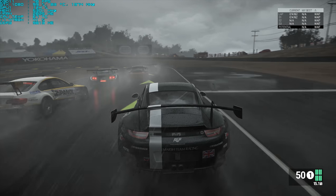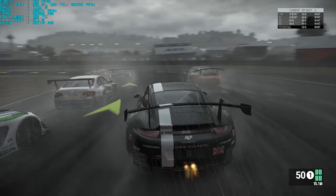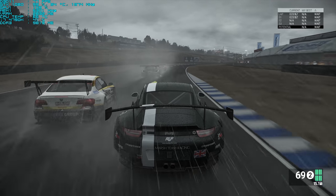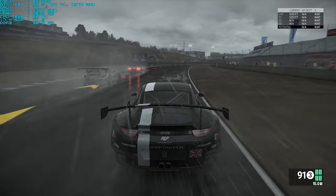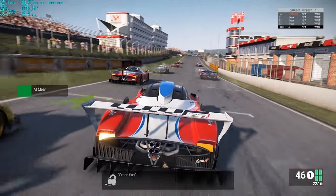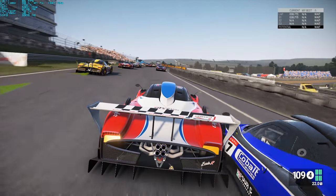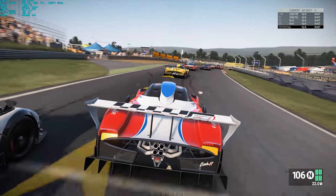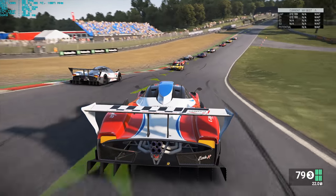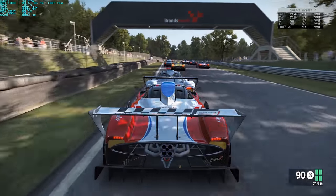I've got the GTX 1080 for graphics, the 4790K overclocked to 4.6 gigahertz, and 32 gigabytes of RAM. On this platform I really wanted to show the power of Dynamic Super Resolution — NVIDIA DSR technology — which allows you to run the game at higher than your native monitor panel. My native monitor panel is 2048 by 1152, running at a much higher resolution, which super samples it down.